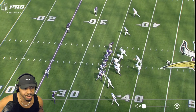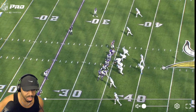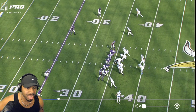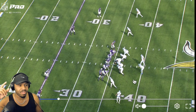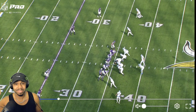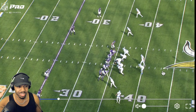We've got the three-by-two alignment with motion by number 17, Tim Patrick. This is also 11 personnel. And I believe this right here is Sam LaPorte - the tight end is outside the numbers, playing like a receiver. He's in catch-the-ball status; he's nowhere near where he can help block. So Goff has basically no protection besides the running back.